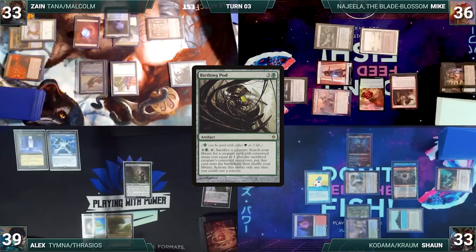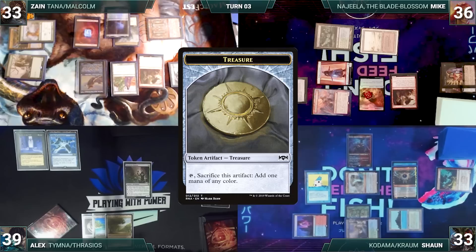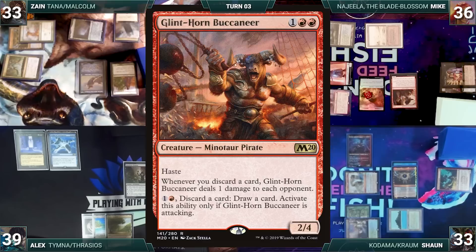Zane pays two life to activate Birthing Pod, sacrificing Tinder Wall Elves. Everyone knows what powerful two-drop creature he's going to get. Mike, sitting on a pile of treasures, passes priority on the activation. The ability resolves and Zane fetches up Dockside Extortionist onto the battlefield. Mike decides not to crack his treasures, and Zane creates 14 treasures.